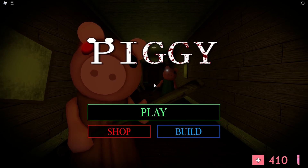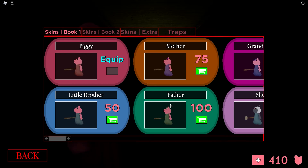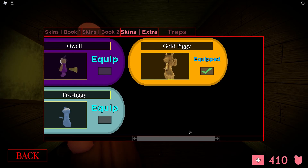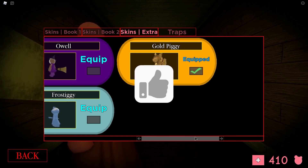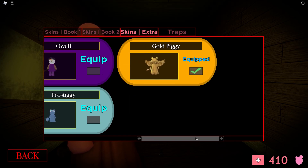There you have it — there is the golden piggy! You hear the ching noise. All you've got to do is jump down and that's it. That's all you've got to do to get the Bloxy Piggy skin. If you go to the shop, it should be under book one skins, extra skins — there you have it, the golden piggy skin!